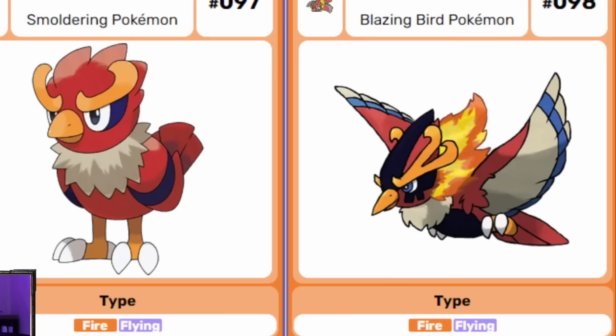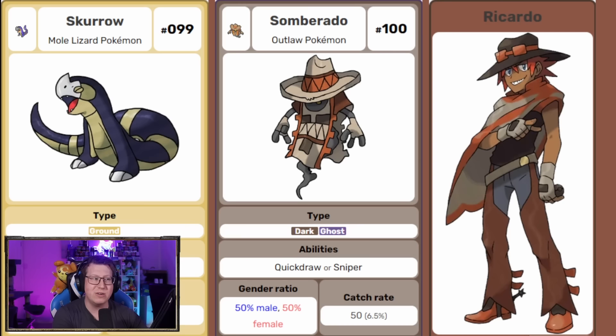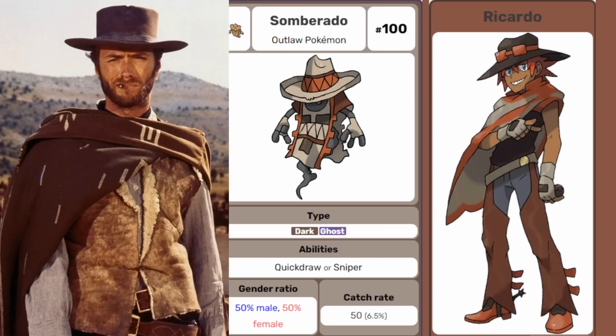Now, I did say I was going to show you who the rival was. This is the rival of the region: Ricardo. He's a friendly rival. But first we have Skaro, a pure ground type Pokemon that doesn't evolve. Then Somberato is actually Ricardo's main Pokemon. It looks like it's from an old West movie — it's got the hat, almost like Clint Eastwood-esque, with a big Poncho. Somberato matches Ricardo perfectly.